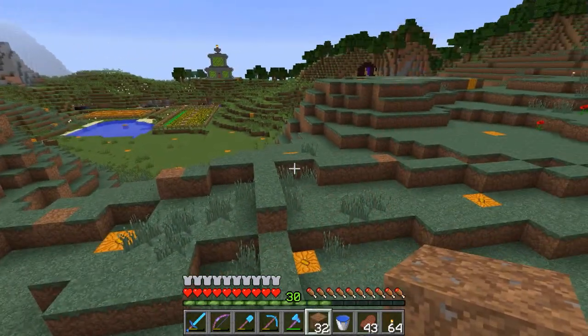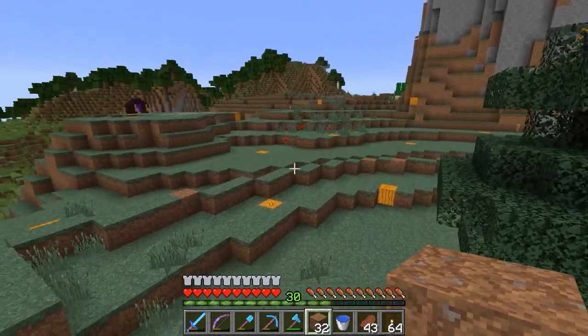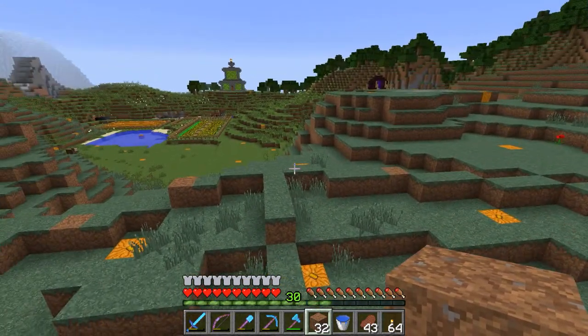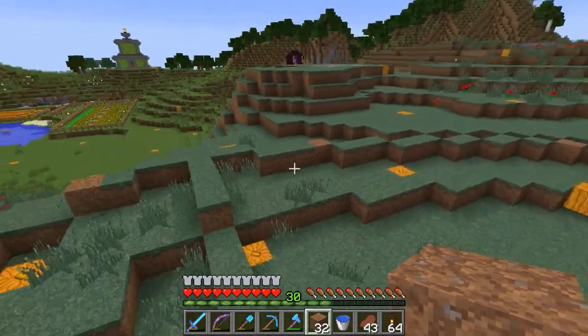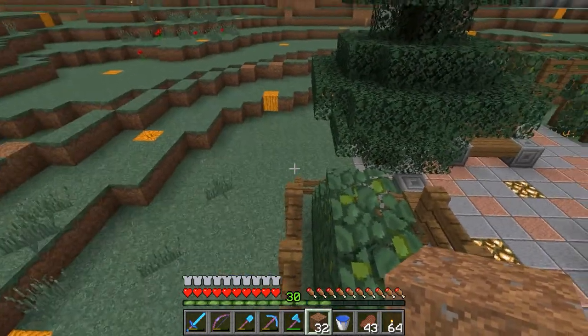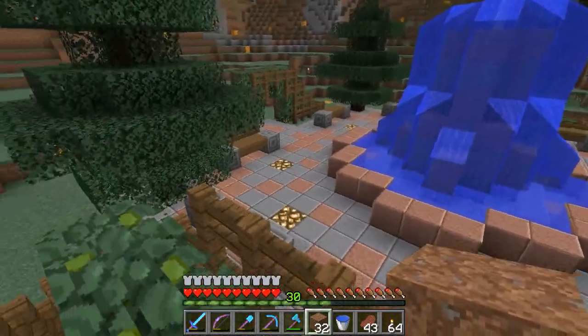I've got the rough shape of the bowl outlined in dirt blocks. It's kind of confusing since grass is growing on them already, but that's the rough shape. Now I need to start just digging the terrain down so that it's level with our little park here.